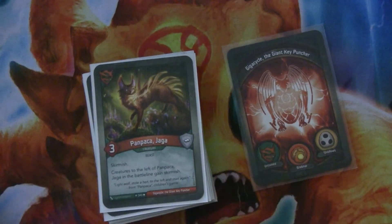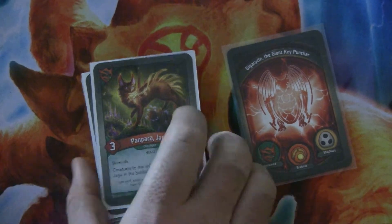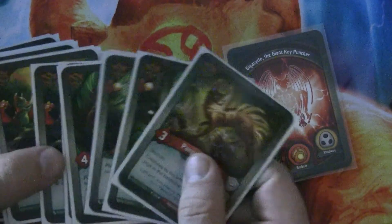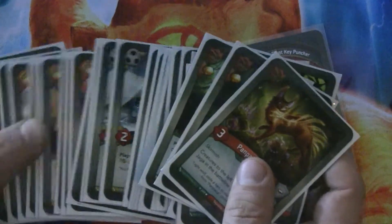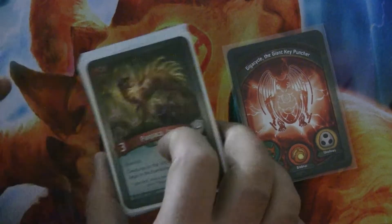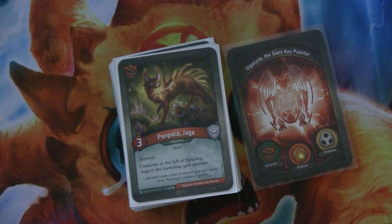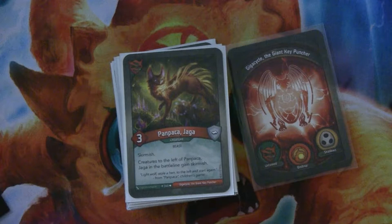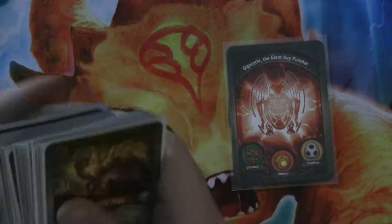Then we have Panpackajaga, which is a three-power beast with Skirmish, and creatures to the left of it on the battle line gain Skirmish. I had a turn where I had this, Dusk Witch, and went a Brobnar turn — my opponent couldn't come back from that. It's an amazing turn. So this is really solid and a high priority for the opponent to kill, which makes it a good target.